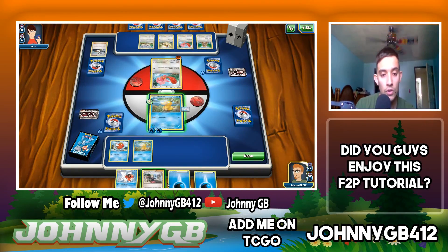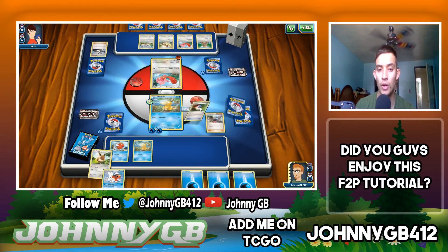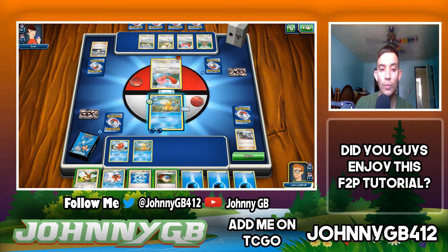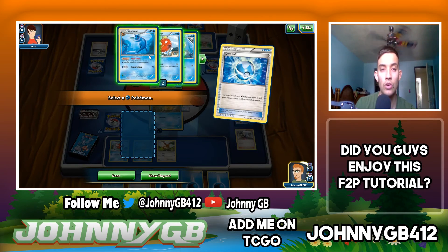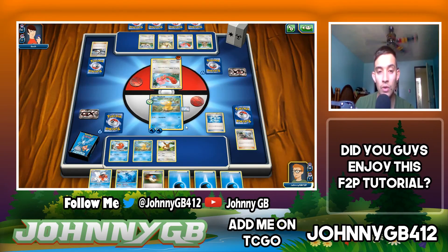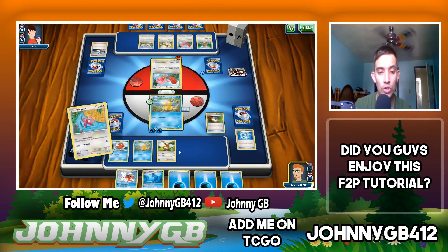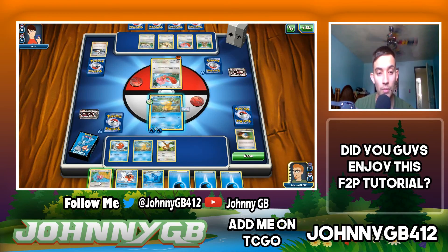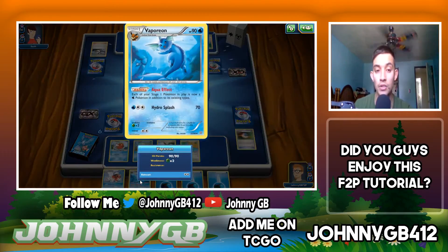We have Lasse — a special: draw a card for each of your opponent's bench Pokemon. My opponent has four bench Pokemon so it's good to use right now. We also have Dive Ball, which lets me search for a water Pokemon and add it to my hand. I can't play Golduck since it's not unlocked yet, so I'll search for Vaporeon — I can evolve it next turn.